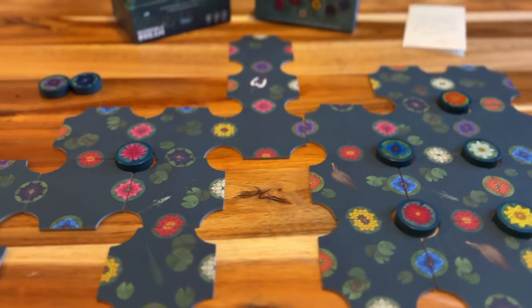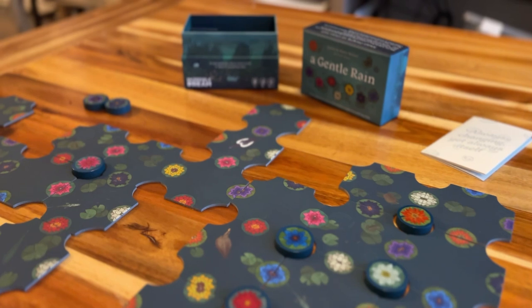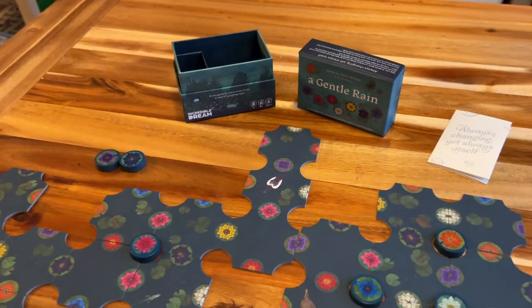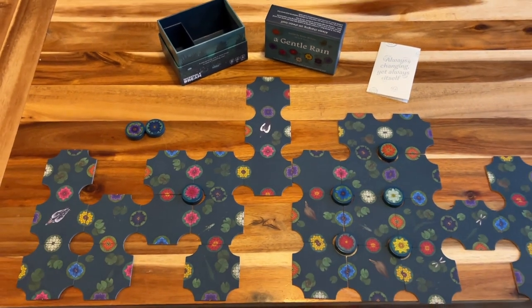Constantly trying to figure out this puzzle where you're piecing these together so that you can enclose the petals, and then you're going to pick one of those four petals and place one of these petal stones down. Once you have run out of all of these tiles, the game is over, and you kind of count out what you've got left to see what your score is.